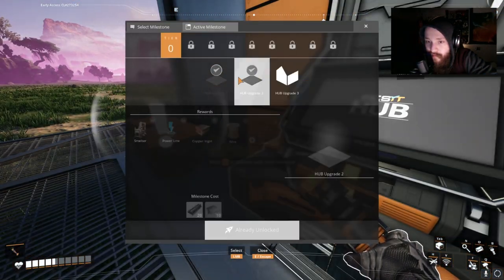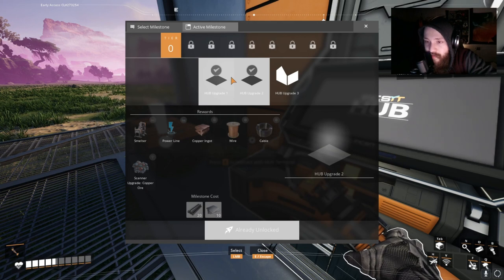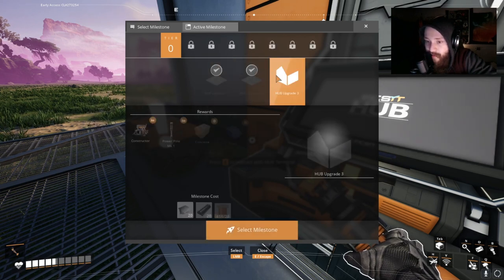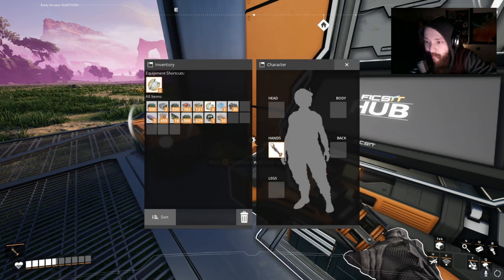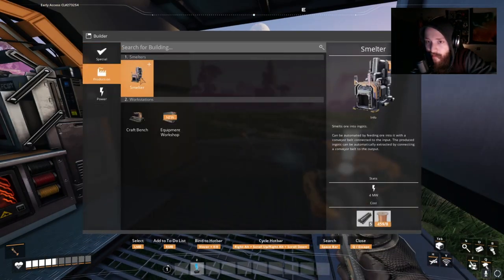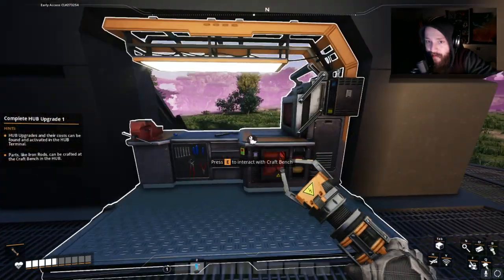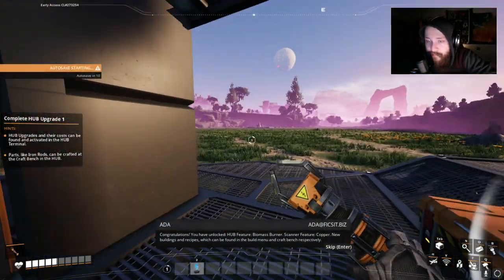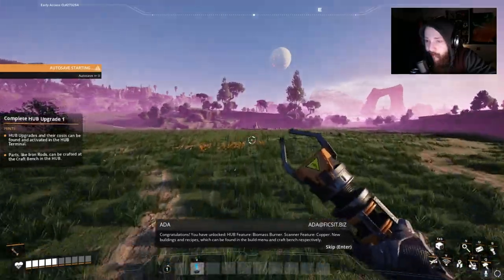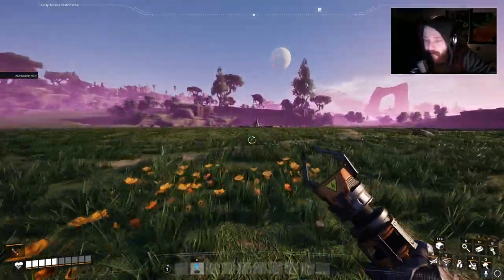What does the third one do? Constructor. Okay, we got all the way up to the smelter, but we don't need the smelter yet. This is going to take wire, a bunch of those. Portable miner. Smelter. Congratulations — you have unlocked hub feature: biomass burner, scanner feature. Okay, I understand. Yep, we're good.